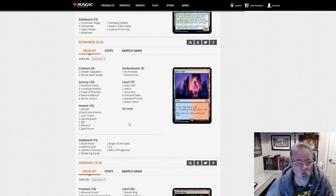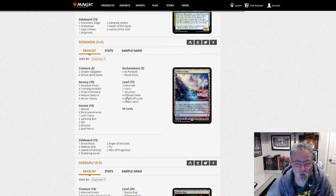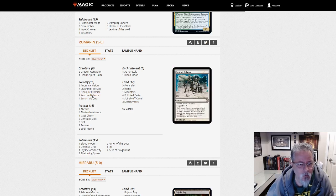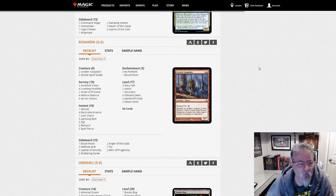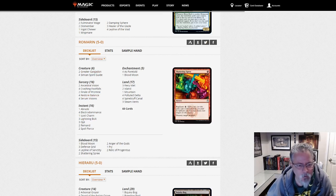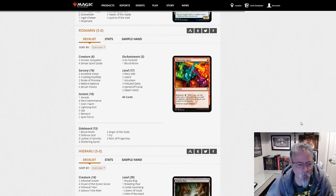Romarin with As Foretold — this is Blue-Red Free Spells. Electro Balance, I guess that's what they're calling this deck. Greater Gargadons to sacrifice your stuff to make your Restore Balances better, As Foretolds to cast stuff for free. There you go — Electro Balance.